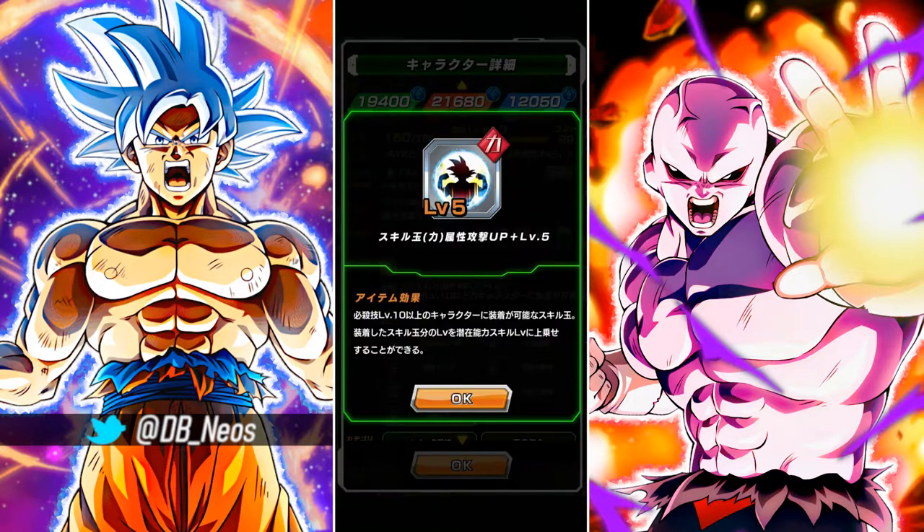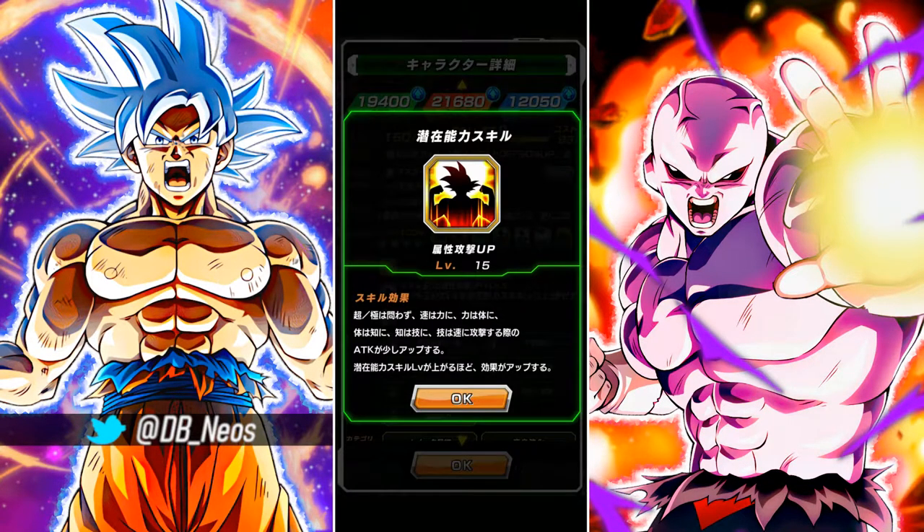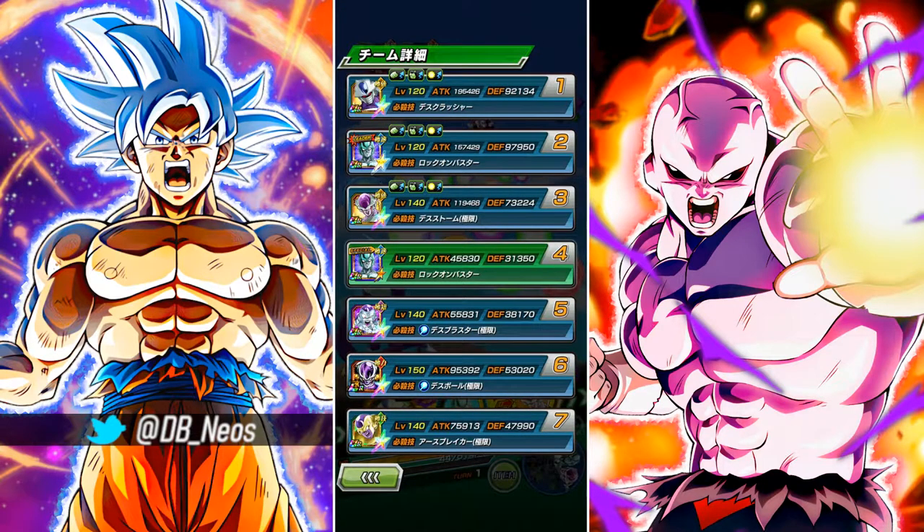The only piece of equipment that he has is this level 5 silver attack equipment. So it boosts his attack — I think when he's attacking a physical type — to level 10 to 15.